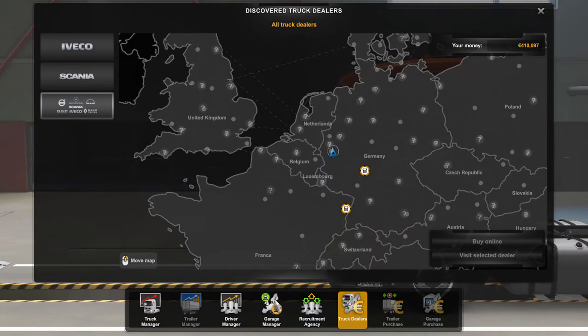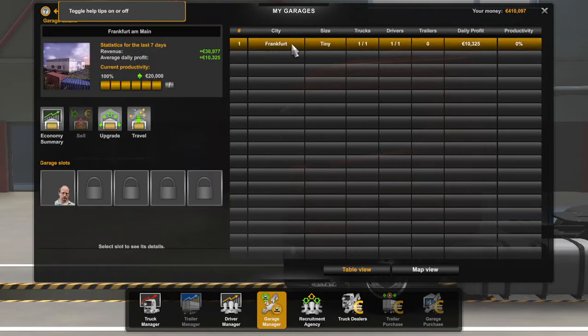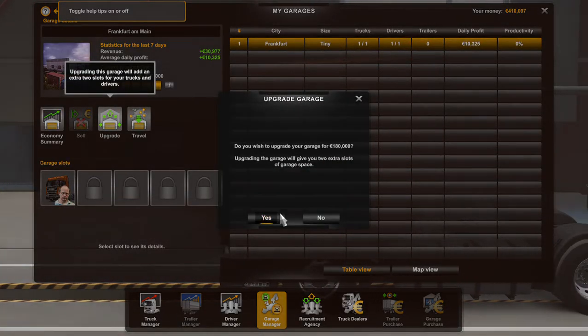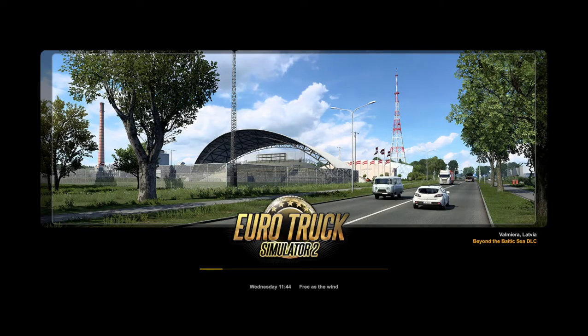I will go to the garage. I will see the upgrade garage options and explore the available upgrades.